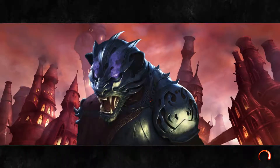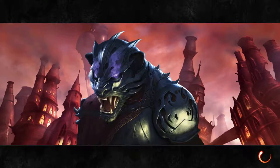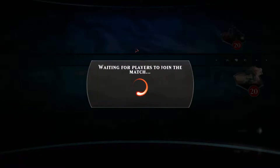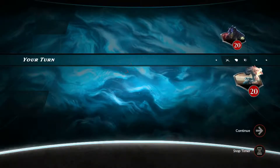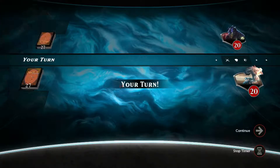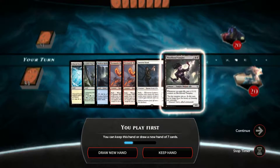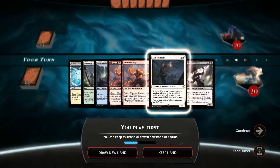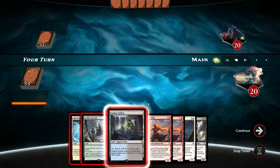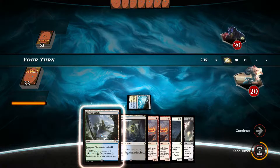We're back for game number two. Game number one didn't end up being so good. Also by the way, this might be a red-black deck of swords. Game number one was horrible — let's hope game number two ends up being a little bit better. We just got to get to Fire Mantle Mage. Let's keep this hand and hope we draw into more things. Let's play Glacial Fortress first.